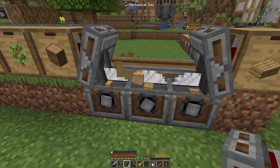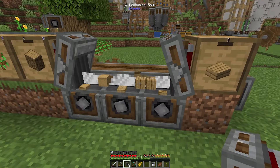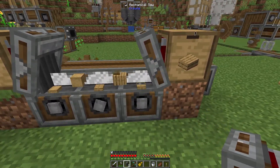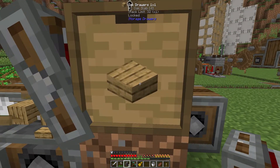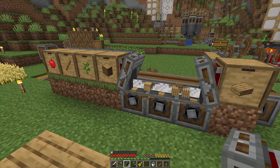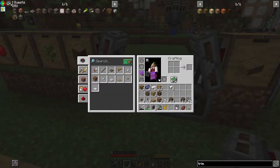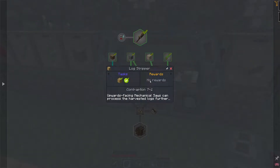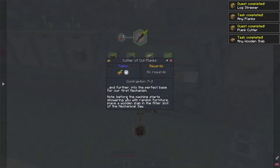You can see the log is coming out there — it was stripped. You can see it should be made into planks and then going through. Of course there are four planks because of the way the recipe works. So it will pause and wait while this makes slabs, and the next one goes through. We have four slabs, then six slabs — it is working fine. We now have the ability to make strip logs, planks, and slabs. Let's go over to the quest and check that off. We made that — yes. We made that — yes. And made that — yes.